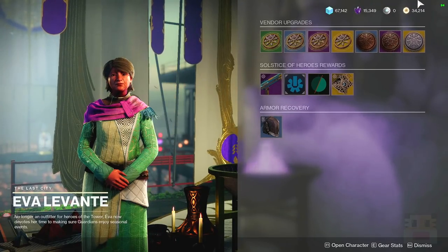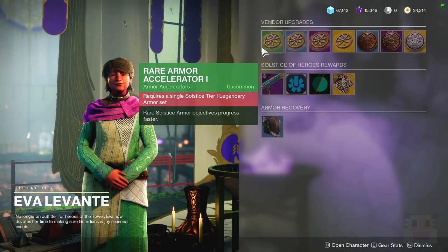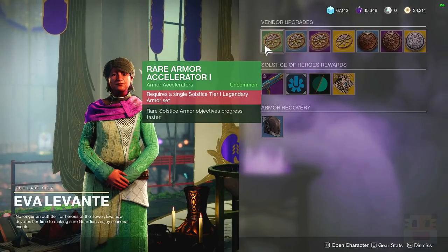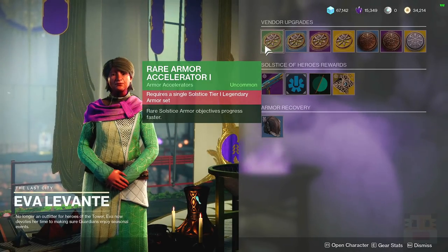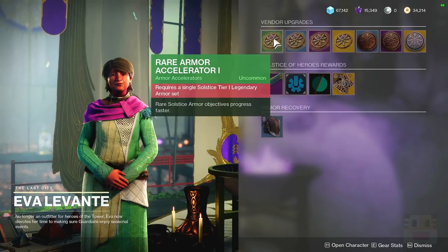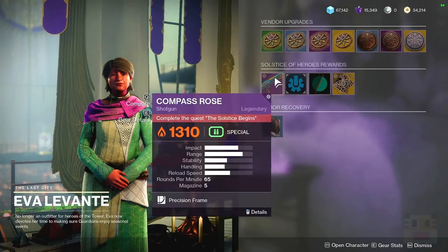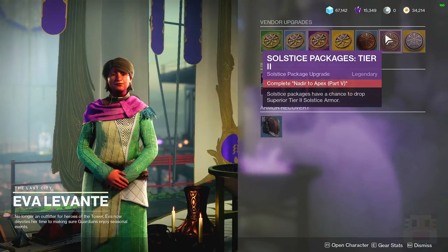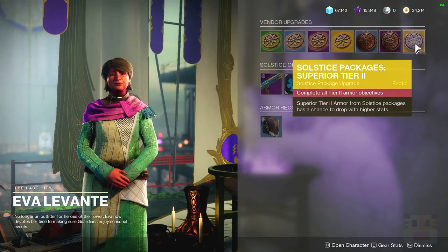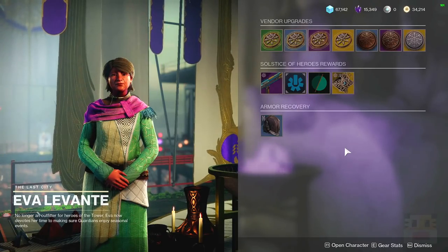These vendor upgrades are basically a more transparent version of what we saw in the past. As you get more armor sets upgraded, your next class's armor set will be faster to complete — which was so much better than the first year. If you get the first two done, the third will go really fast. You can also get the new shotgun to drop within the special packages, as well as Solstice Superior Tier 2 armor with higher stats, though I assume those stats will be quite random.